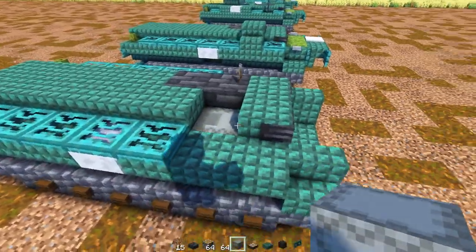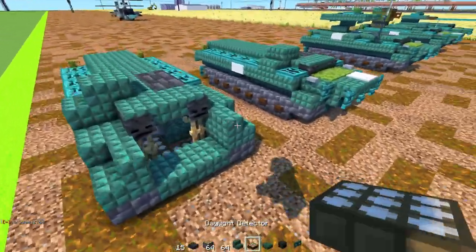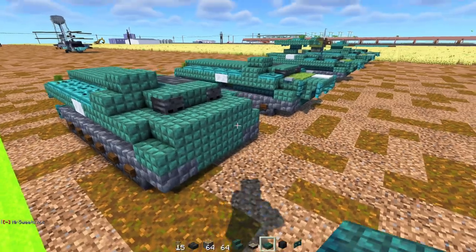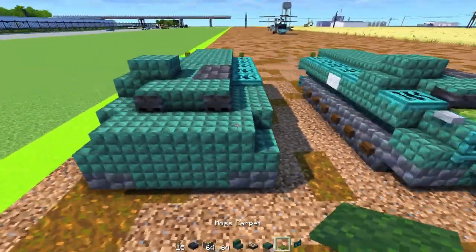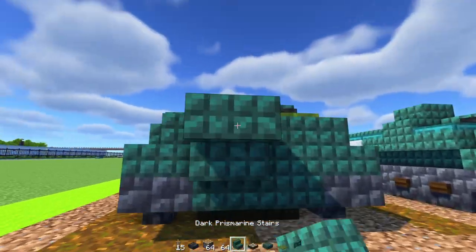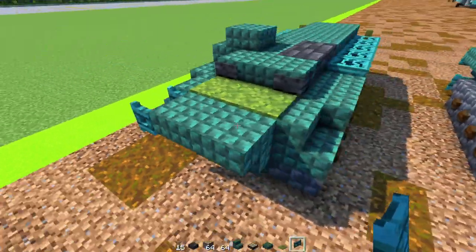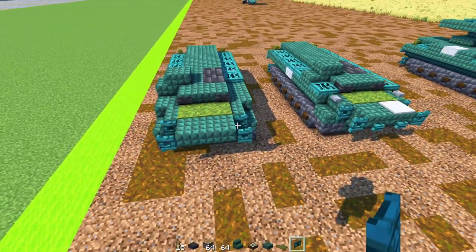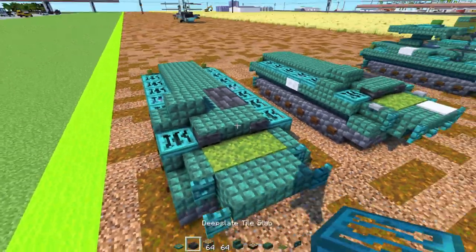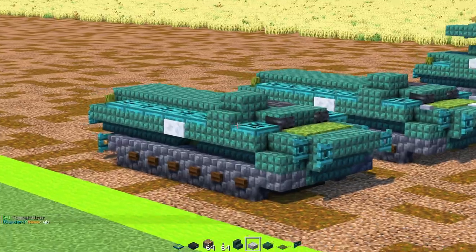Then add Dark Prismarine Stairs back to back on this side. In the front, add in any filler block. Then add Moss block two blocks wide, then upside-down two Dark Prismarine Stairs. Add a Warped Fence Gate opened up towards the nose on both sides, then add Warped Trapdoors all along the sides. And that's how you make the MTLB.